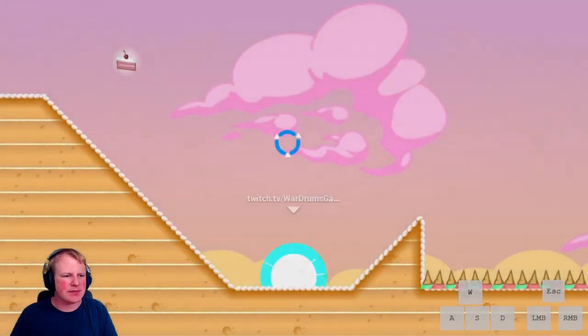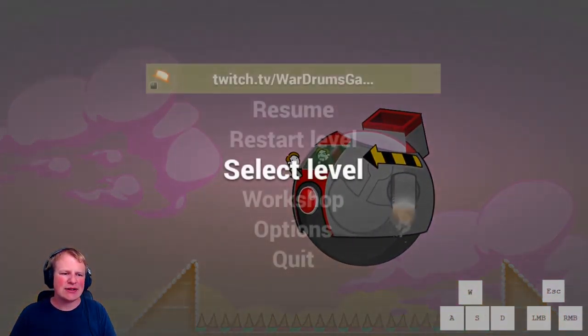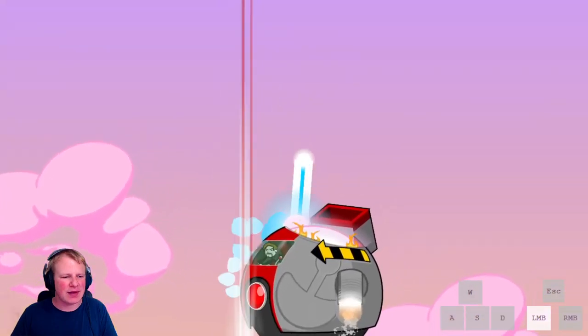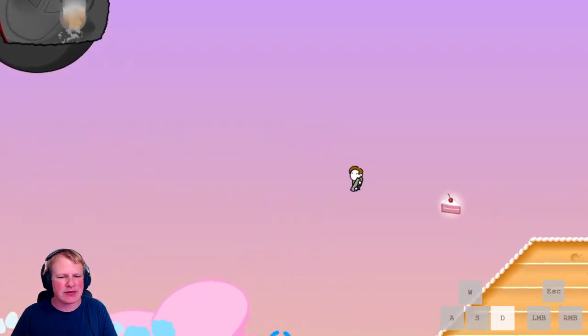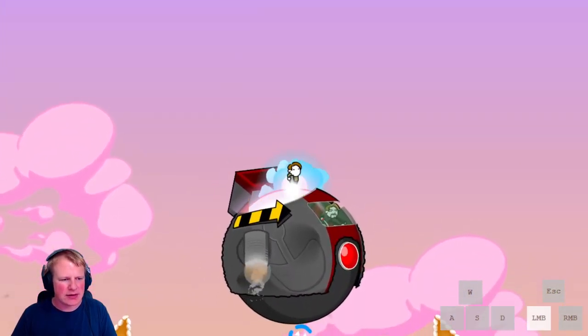As soon as you load in, go for the cake on the left, land here so you don't get too much speed, do a short shot, and aim for his face. Land on the button that opens his shield from the top, then shoot downwards to get on top of him very quickly and deal a lot of damage. As soon as he explodes, move to the side, get the next cake, do the same thing — land on his face, hit the button, go up and shoot downwards.